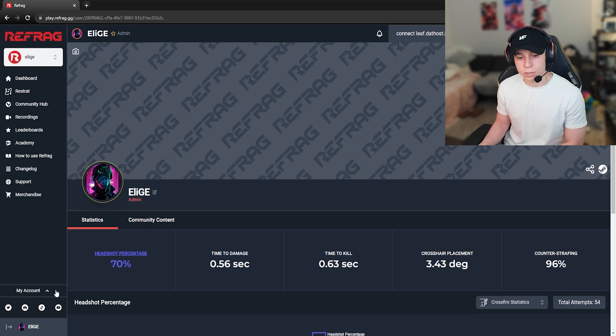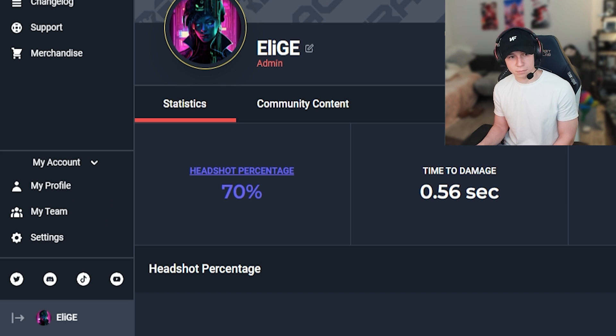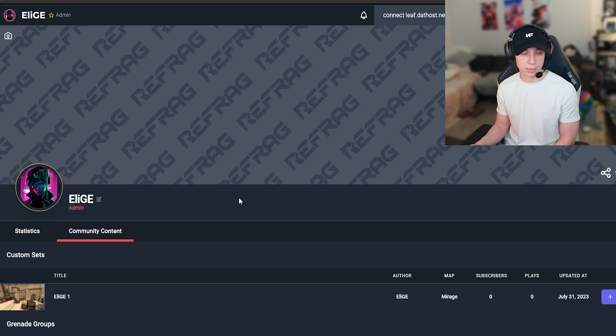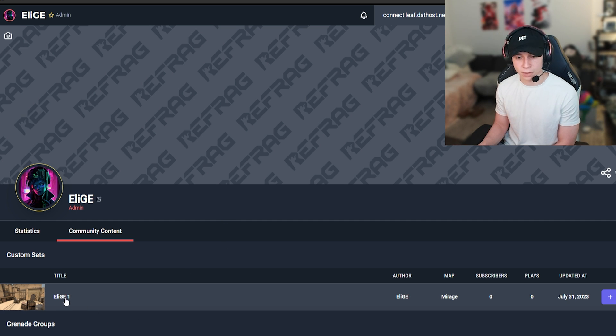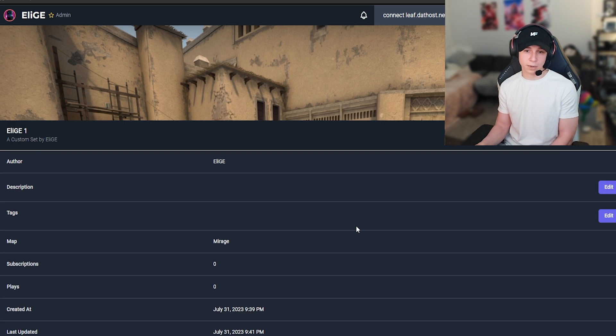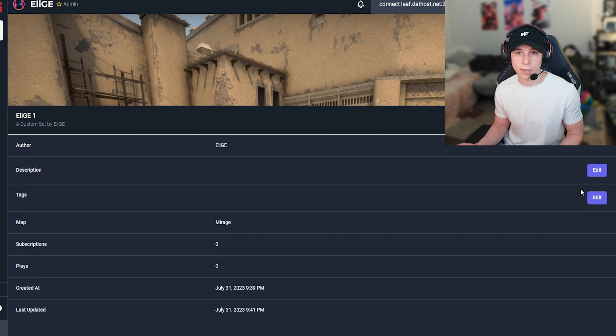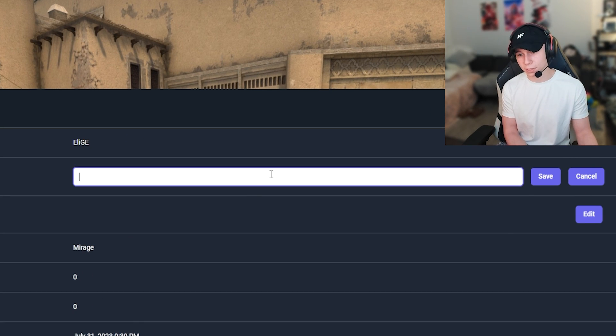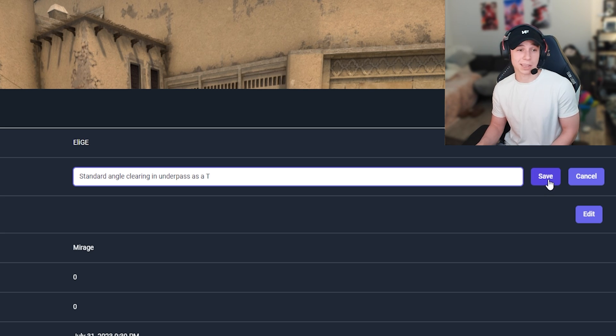Now on the website, go to my account in the bottom left and press my profile. Go to community content — this is how you find the sets that you just made. Find the set you made, click on it, and now you want to put in a description and some tags so people know what it is. For the description I would say 'standard angle clearing in underpass as a T.' You can definitely write a better description for how you want other people to come along and subscribe to your set.